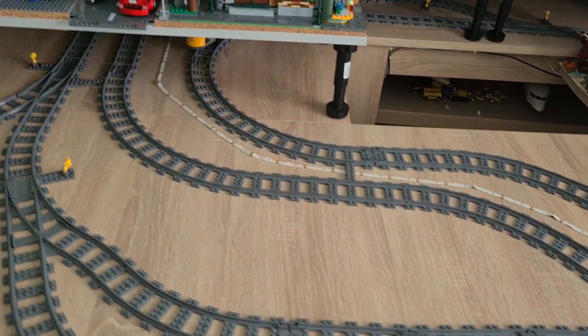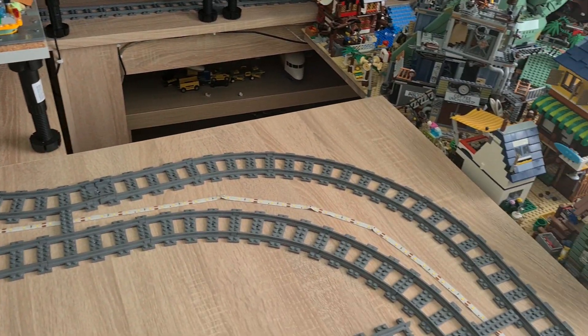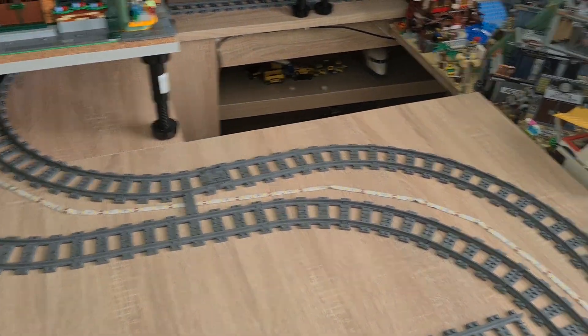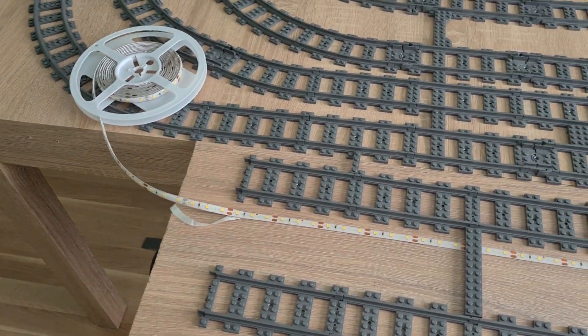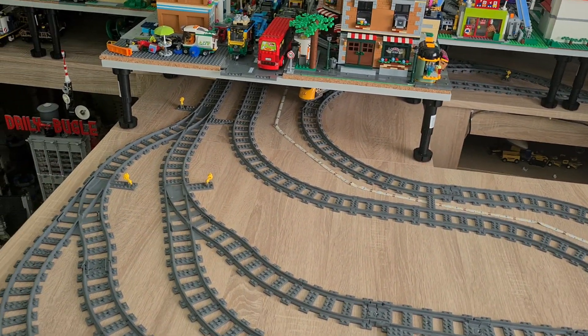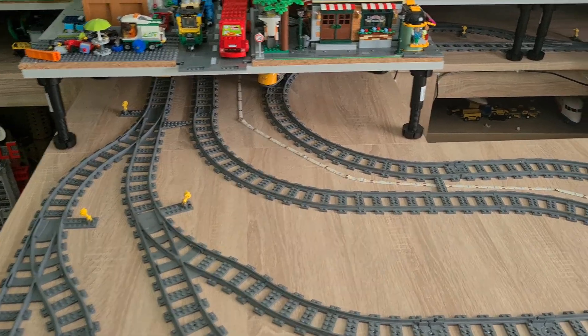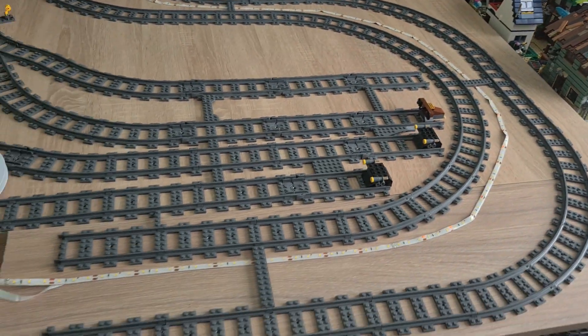Here are the two tracks where they go through the whole city. So the loop continues here and goes further away to another table. So it will be able to go around the city fully without interruptions. This was kind of a tricky part to implement.